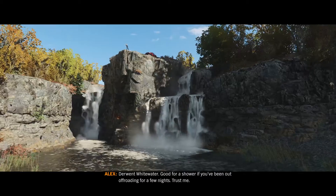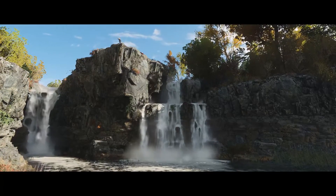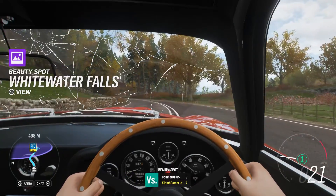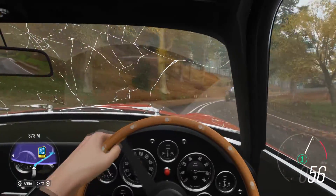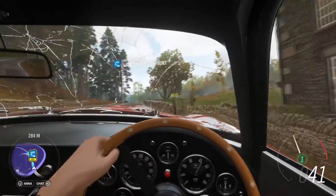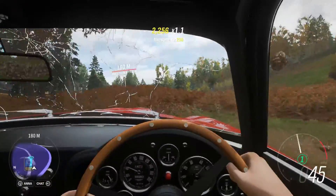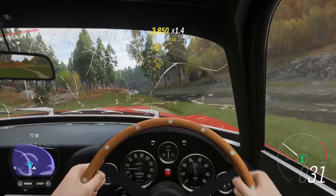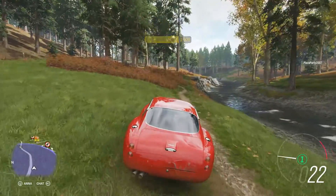Derwent Whitewater - good for a shower if you've been out off-roading for a few nights, trust me. Another beauty spot found. We're near the purple circle. I don't think it's going to be on this side - I think it's going to be up in the trees, but we'll start by scouting around down here. You have arrived at your destination. Yeah, I don't think it's sitting in the woods.